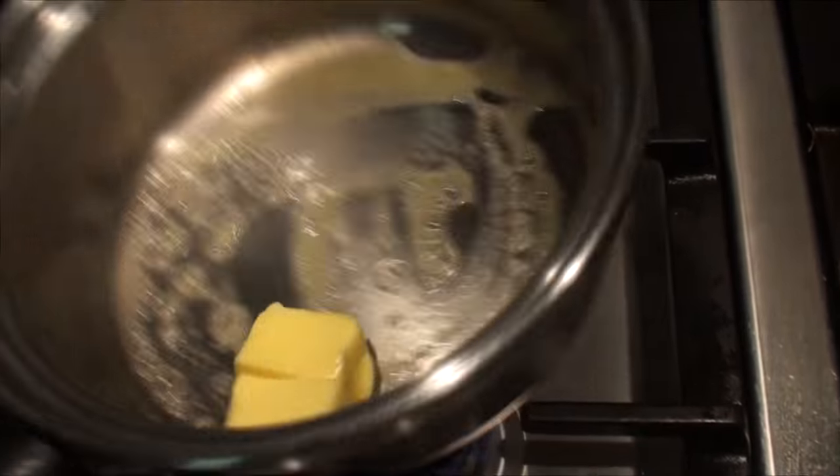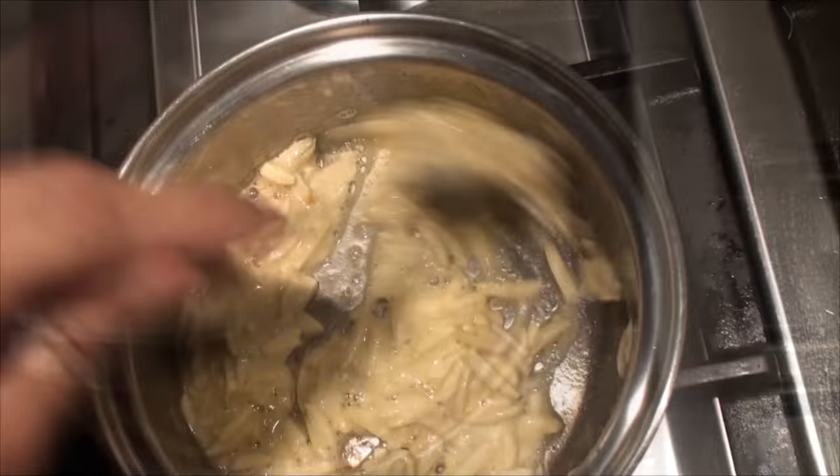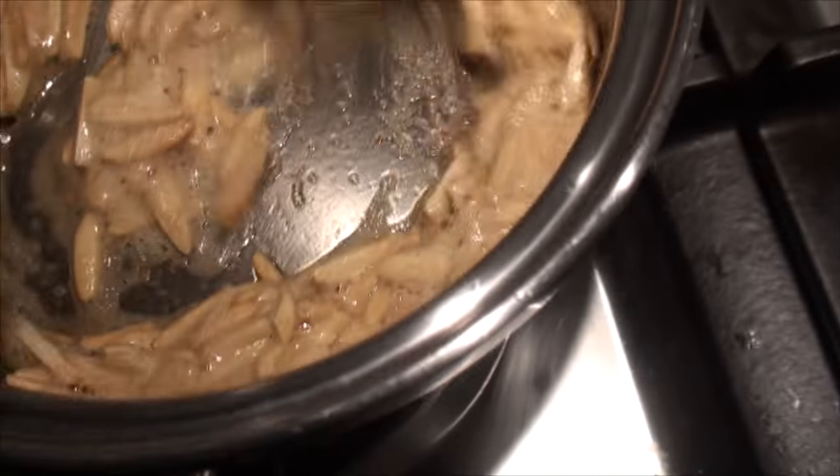In a small saucepan, melt the butter over a medium heat. Cook and stir the almonds in the butter until lightly toasted. Remove from the heat and let cool.